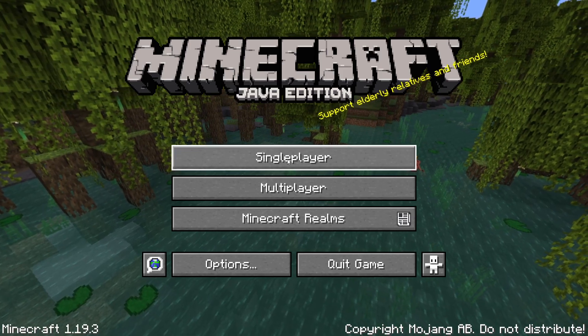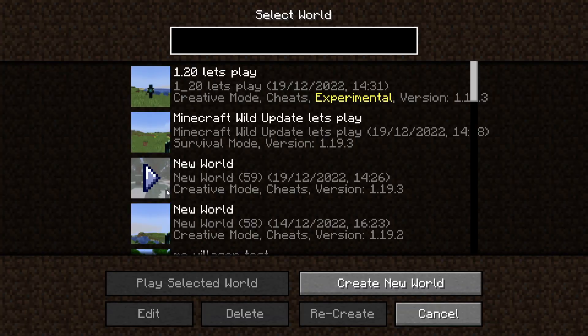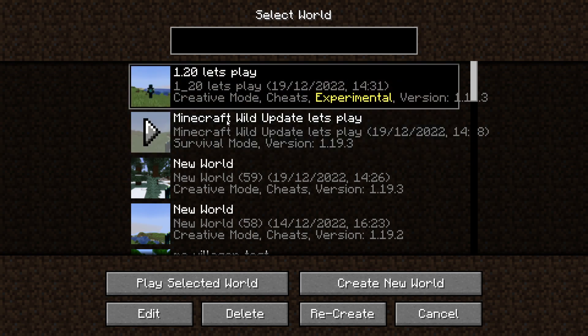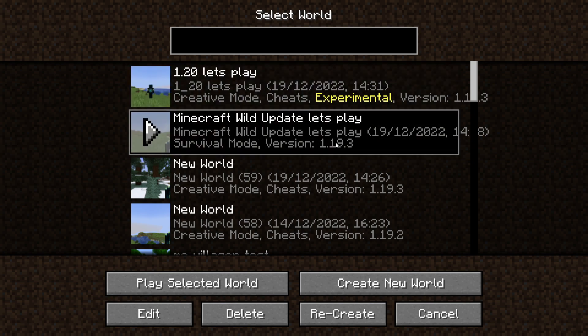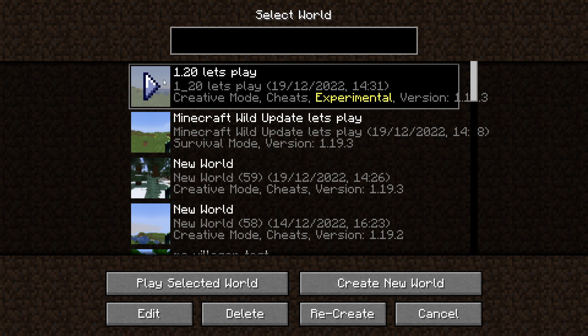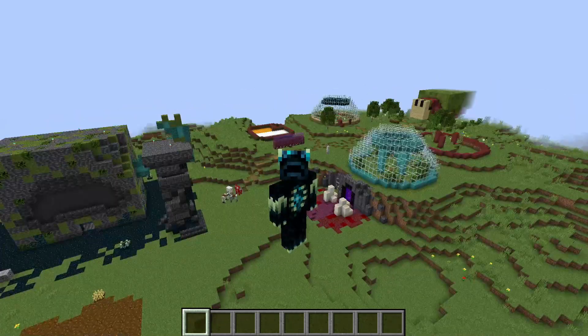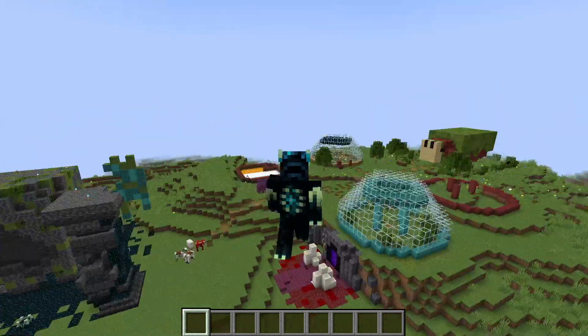So now we've actually done that. If we click on this world right here — we don't want to load up this one, as this is the 1.19.3 version with no 1.20 features. This one right here is 1.19.3 with 1.20 features. If I now open up this world you should notice that we have everything in it that we did in the other world — and as you can see the world now has everything in it that it should have.